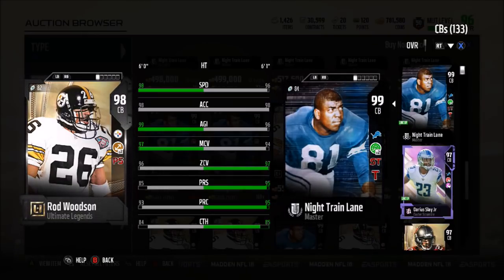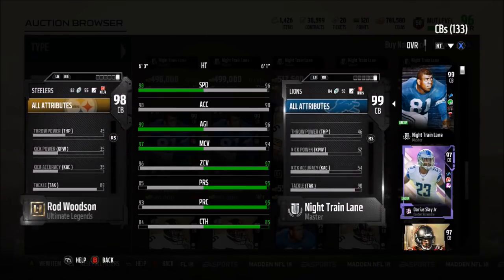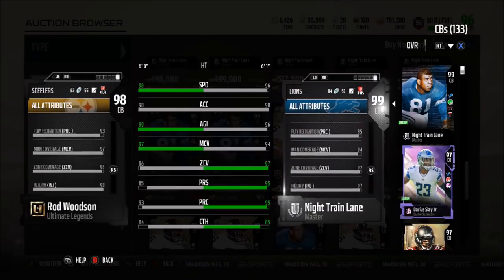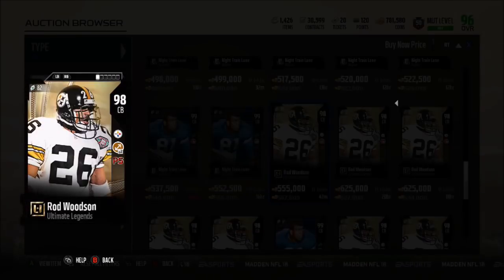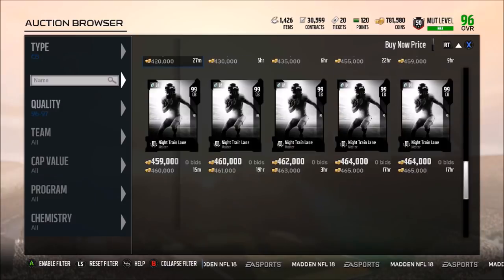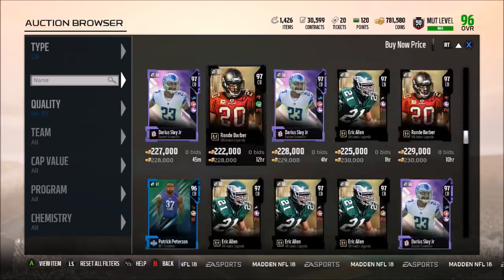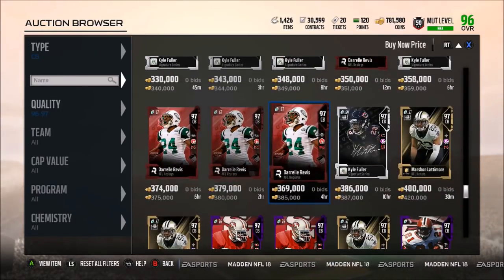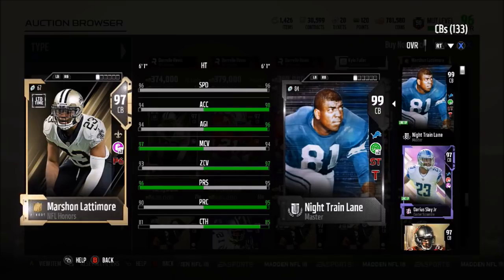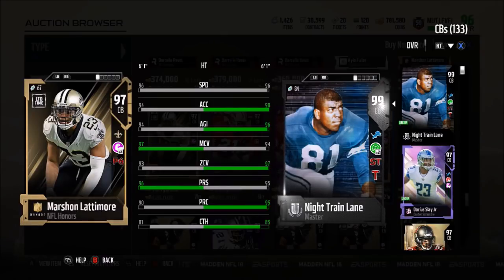Comparing Rod Woodson to Night Train Lane: Rod has two more speed, same acceleration, more agility, more man coverage, but way less zone, less press, less play recognition, less catching. In tackling he's one less, jumping one more, block shed is 80 compared to 86, stamina 98 compared to 99, and hit power 86 compared to 95. In my opinion Night Train Lane is better - and he has Secure Tackler at cornerback with 95 hit power, which is absolutely insane.